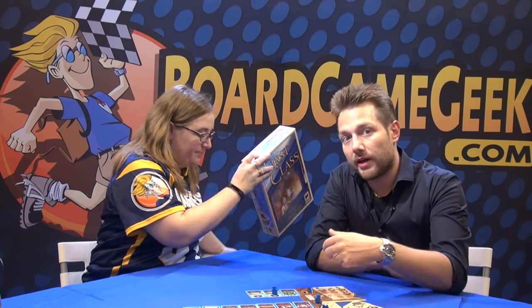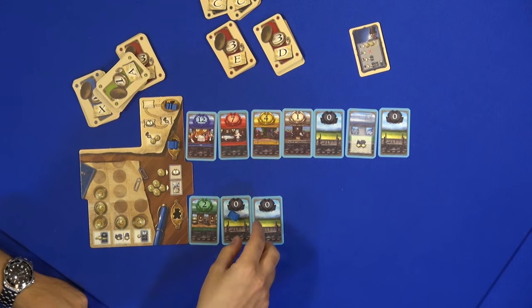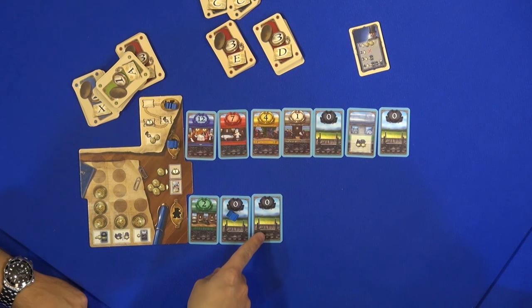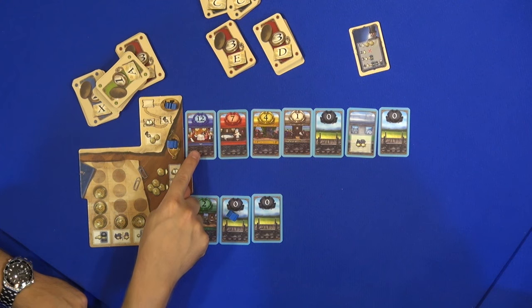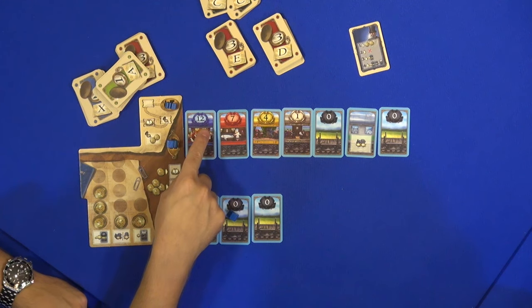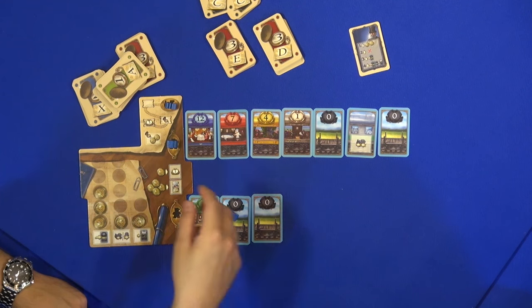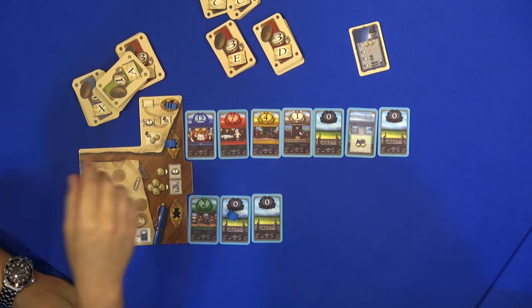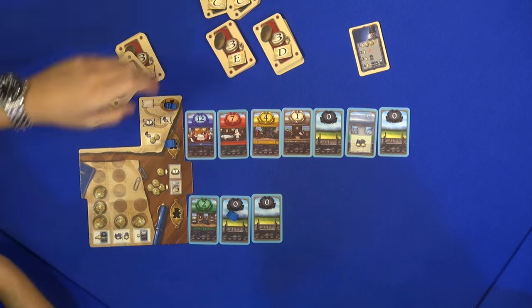The key thing is we are having two trains. We want to develop from the city wagon, where nobody wants to sit, to the First Class wagon, where everyone wants to travel. There are numbers indicating the points you get — the higher the class, the more points you get.